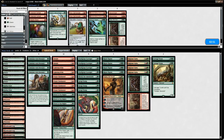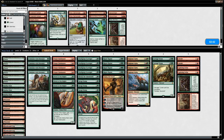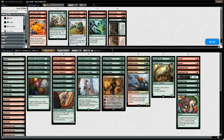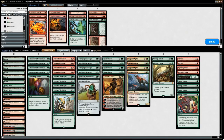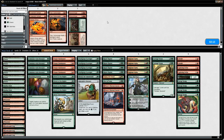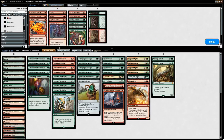Sideboarding against blue-white control: we take out our dead removal spells — Lightning Strike and Abrade — since they're generally poor in this matchup. We bring in Blossoming Defense to counter removal, Heroic Intervention against Fumigate, Lifecrafter's Bestiary for card draw, Slice in Twain for Cast Out and Ixalan's Binding, Vance's Blasting Cannons for card advantage, Nissa Vital Force, and Glorybringer as an additional hasty threat.